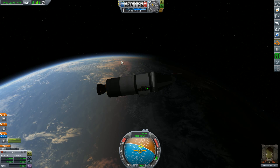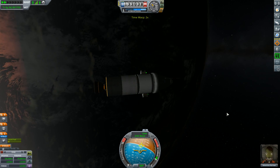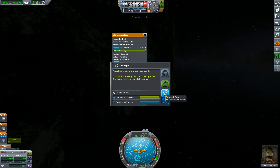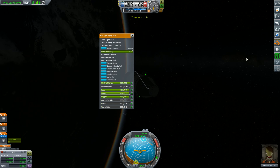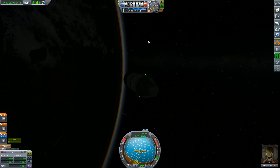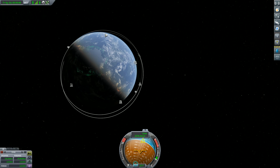Valentina has made it to orbit. We're going to transition over to the dark side, and then when we're on the other side again we'll have some light to go EVA for the first time. We can do a crew report down here and send it back to Kerbin. I guess we're going to be up here for two days. I'm back — there were some lightning strikes going overhead and the kids woke up.